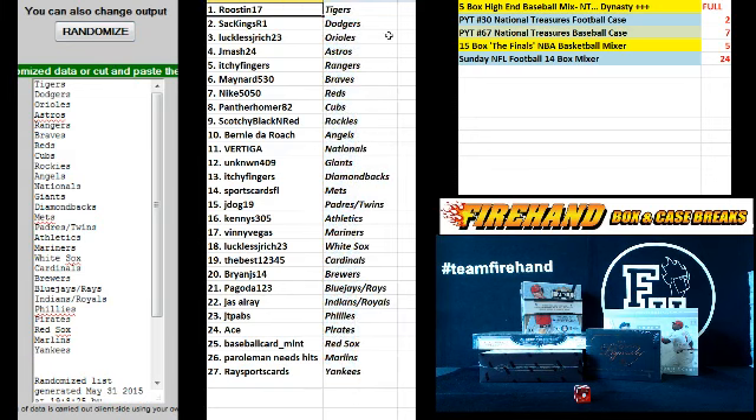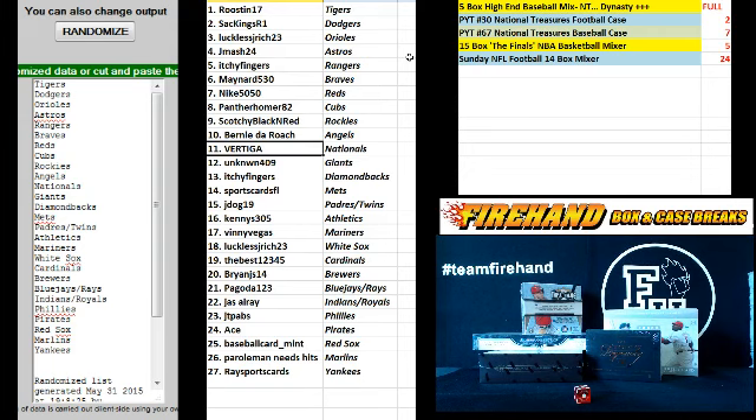There you go. Roost and the Tigers. Sat King SR1 Dodgers. Luckless J-Rich 23 Orioles. J-Mash 24 Astros. Itchy Fingers Rangers. Maynard 530 Braves. Nike the Reds. Panther Homer Cubs. Scotchy Black and Red Rockies. Bernie DeRoche Angels. Vertiga Nationals. Unknown 409 Giants. Itchy Fingers D-Bags. Sports Cards FL Mets. J-Dog 19 Padres and Twins. Kenny S305 Athletics. Vinny Vegas Mariners. Luckless J-Rich 23 White Sox.